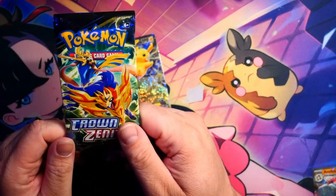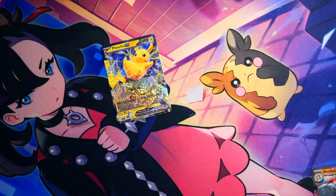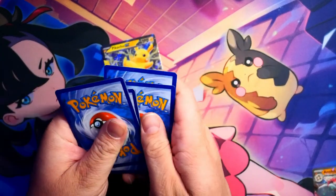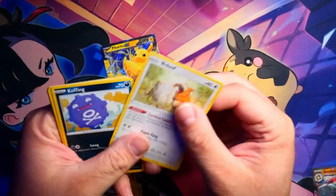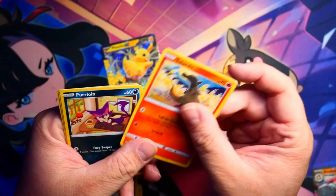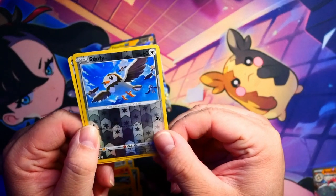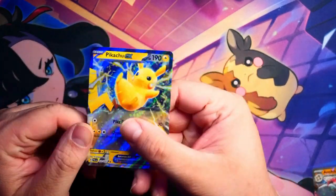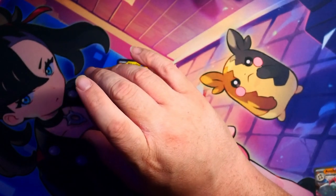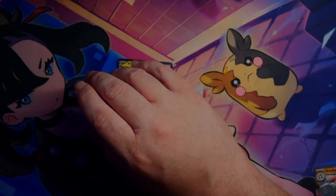Alright guys, last pack and we're going with Crown Zenith. Let's do it — I think we can have some luck here. We got a Leaf Energy, a Lost Vacuum, a Luxio, Matang, Bidoof, Cofagrigus, Salandit, Purloin, Rubbin, Starly Reverse Holo. And guys, we are going to end on a Liper. That's everything we got — we got this nice Pikachu EX from the box. Stay tuned, I got some older videos I recorded that I'll be putting out within the next couple weeks. As always guys, happy dueling — may the pack gods bless you. Peace.